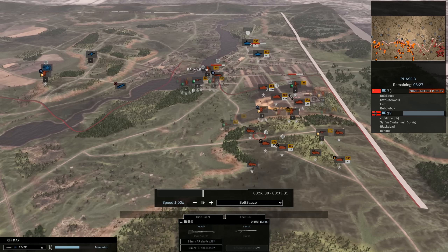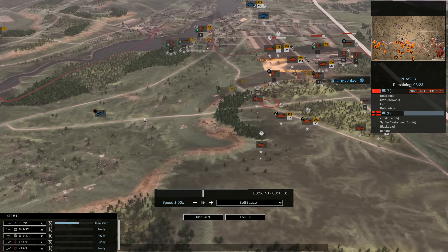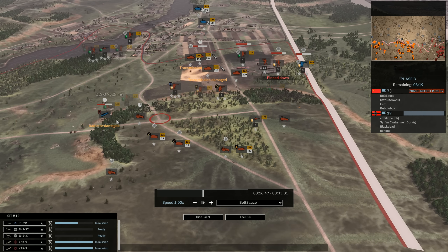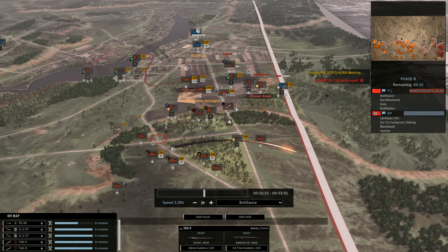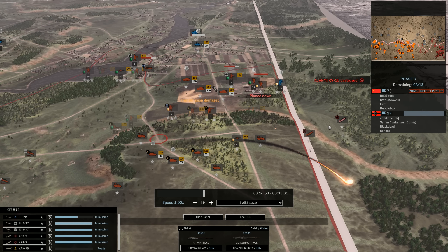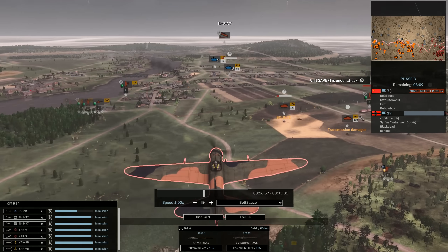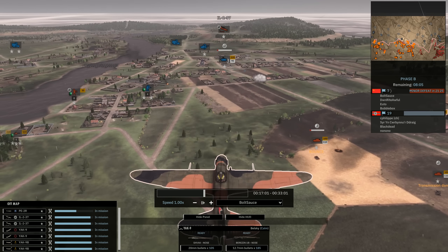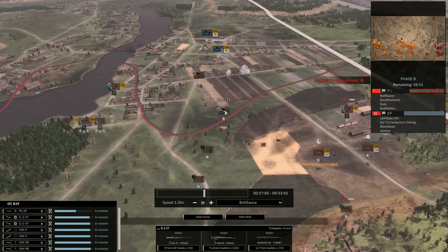We have the ME-109 fighter trying to engage my P-2R once again. I still only have these Maxim AA guns so I do need to be really careful with my planes. The ME-109 decides to keep engaging my recon so my AA can actually open up and try to do as much damage as possible. With the help of the Yak-9s that I called in, we take that out real quick.